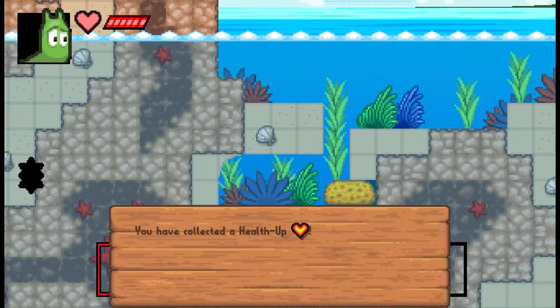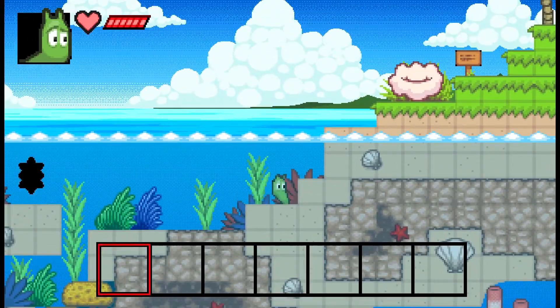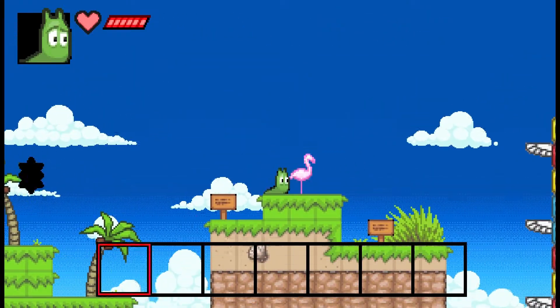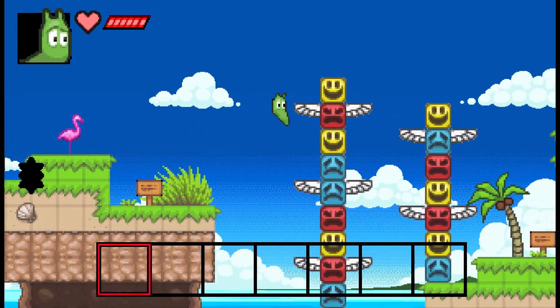There's a secret over here I'm going to grab. That'll give me an extra heart container in my heart meter. The art style on this is really, really quite cool. Here's a save point — it resets everything.